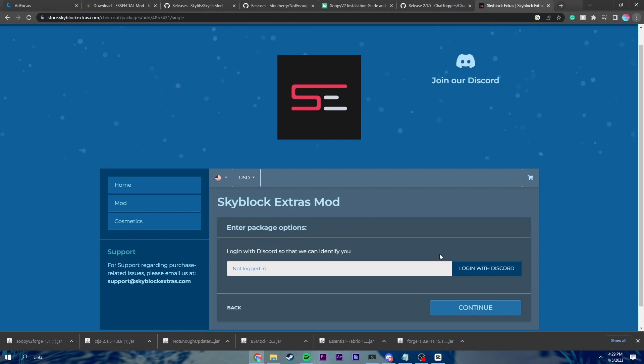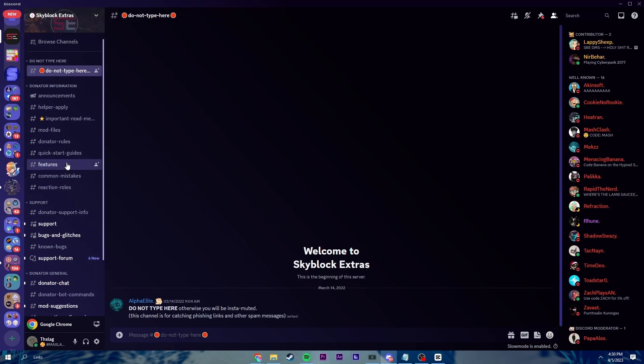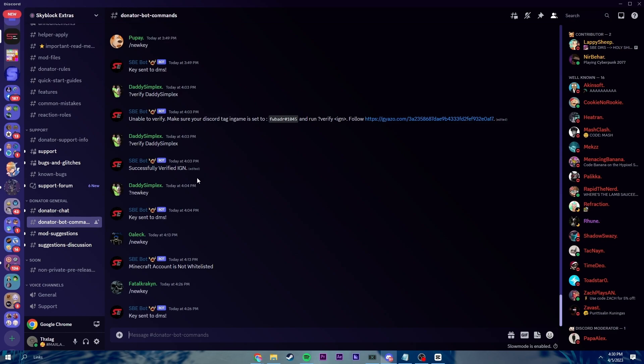It'll tell you to log in with Discord because there's a linking process you need to do. So once you've purchased Skyblock Extras, you'll join their Discord and come over here. You'll go to Donator Bot Commands. You're going to need to run a verification command. You need to verify your account. And then you need to do slash new key.